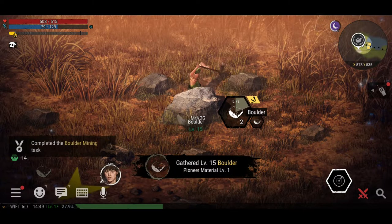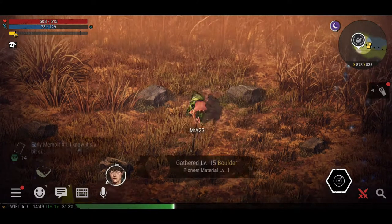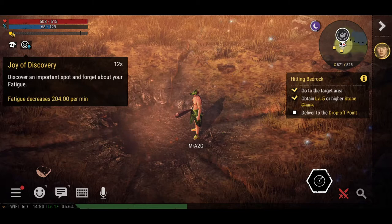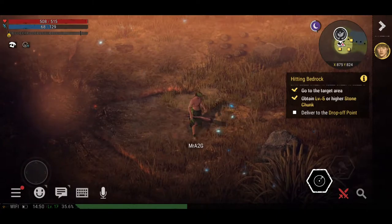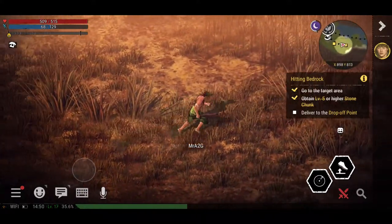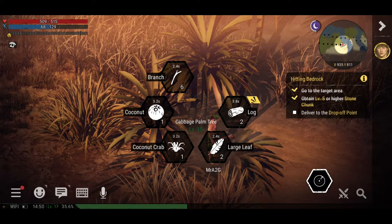As soon as I finish this I'm going to see what that little yellow arrow is asking me to do — hopefully nothing too crazy. That's the rock mine I was supposed to find. So the mission is: go to the target area, obtain a level five or higher stone chunk, and deliver it to the drop-off point. The music changes and you wonder what's going to pop up.